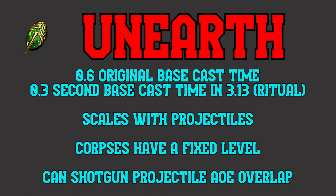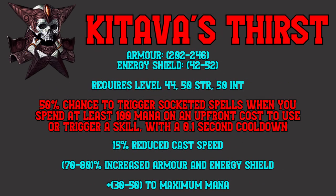The unique's effectiveness was cut down over time and it simply became another decent option going forward for playing Volatile Dead. Then, in 3.6, the infamous Synthesis League, Unearth was changed for the first time. It was given an impact point that did a small AoE. But then 3.13 came out and with it, Ritual League. Someone at GGG decided Unearth could do better with a lower cast time, so 0.6 ended and an obscene 0.3 second base cast time took its place. Kitava's Thirst went unnoticed, and to this day retains a 0.1 second cooldown rate on a 50% proc.